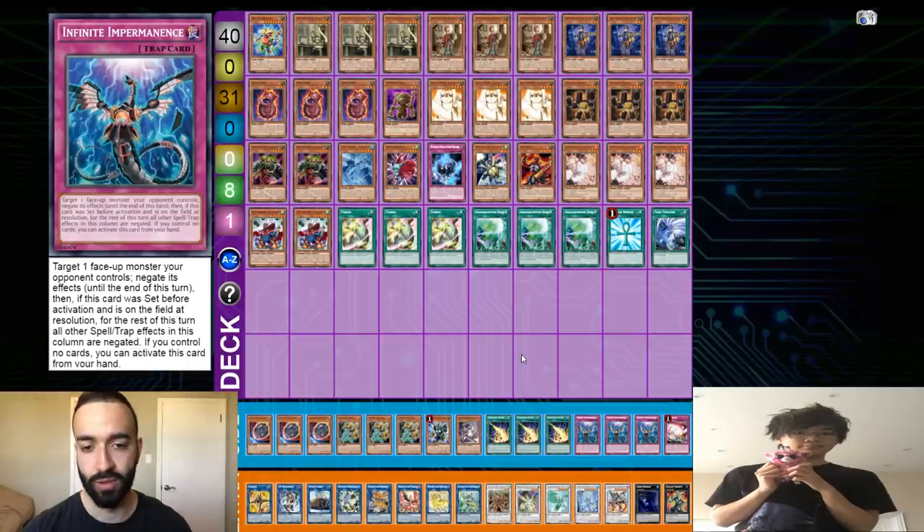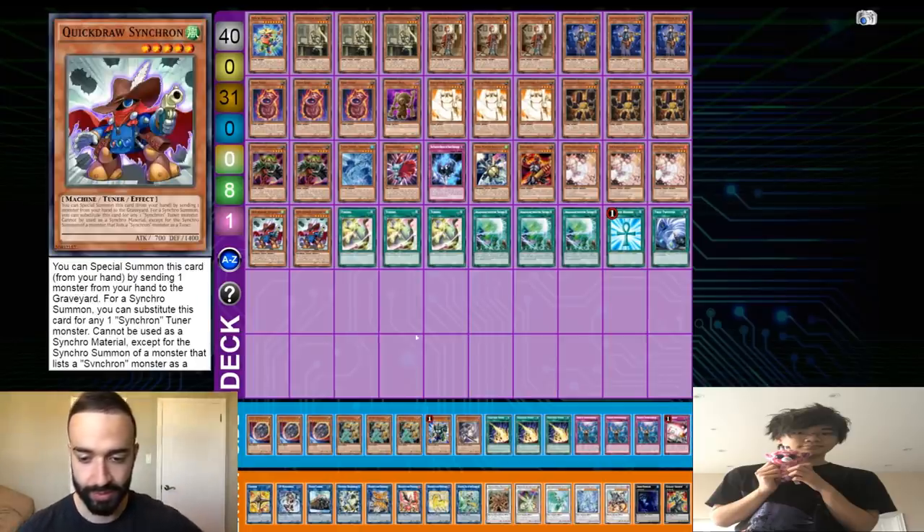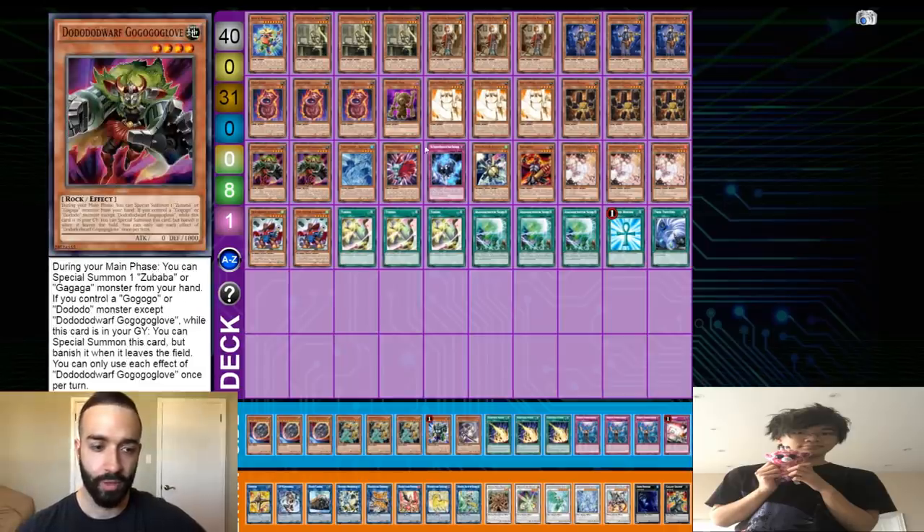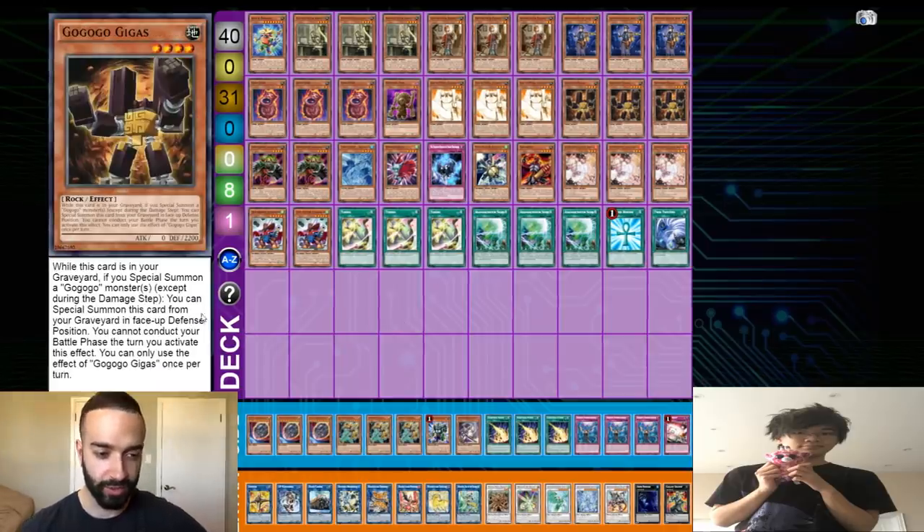You're generally leaving in a couple of Quick Draw Synchrons because they're amazing extenders. You can take out the Tunings, and you're not taking out Emancipator cards, because if you take out too many of those you just can't play. The Tuning engine is an amazing side out. And generally you take out one Gigantes when you go second because you want to have a battle presence.